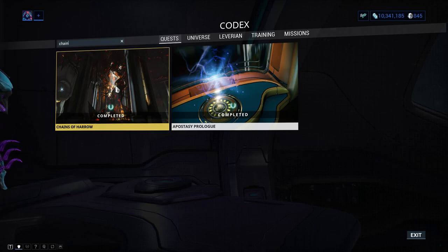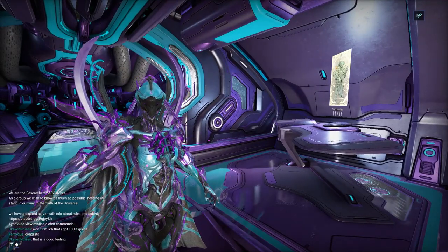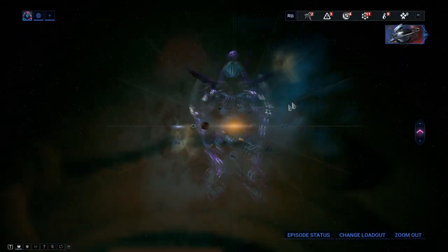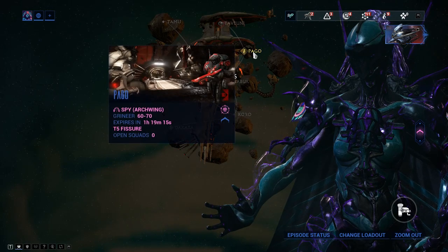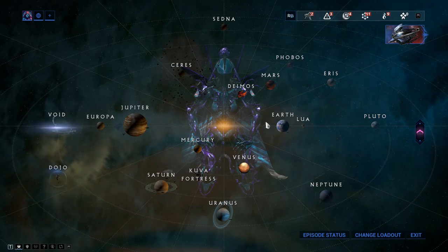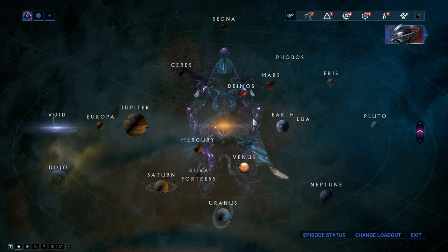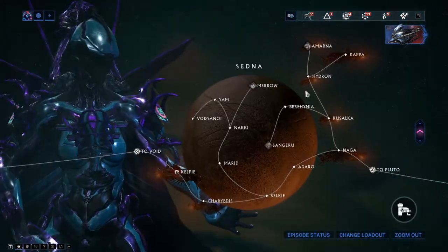For Harrow's parts: the chassis is available from Void fissure enemies with about a 3% chance, doing any Void relic mission. The neuroptics are gained by going to the Kuva Fortress and doing the Taveuni spy mission. The systems come from rotation B and C defection missions, which are very difficult.